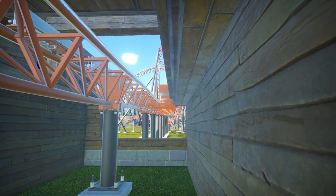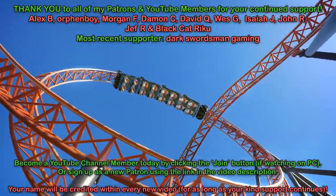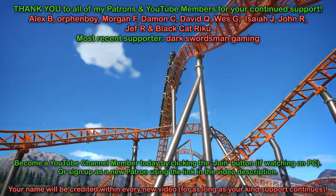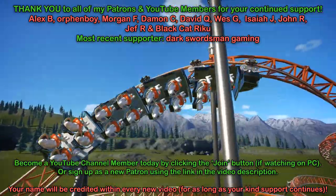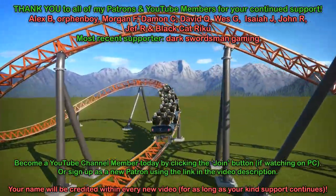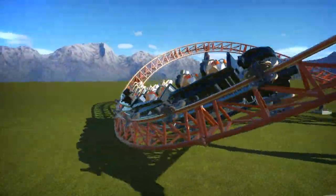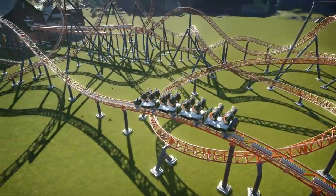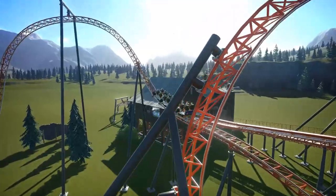Hello, YouTube! Buzz here, and this is Copperhead Strike — the free new launched roller coaster included as part of the patch for Planet Coaster 1.11 as of today. As you can see, it's a pretty smooth coaster and it's based on a real-life counterpart, but it also includes new music.